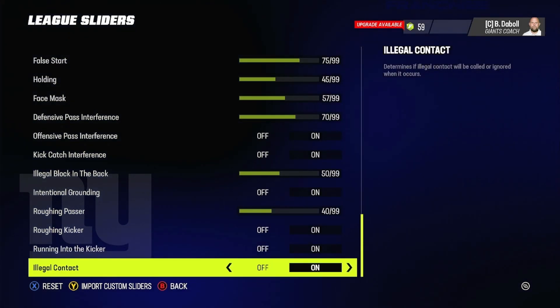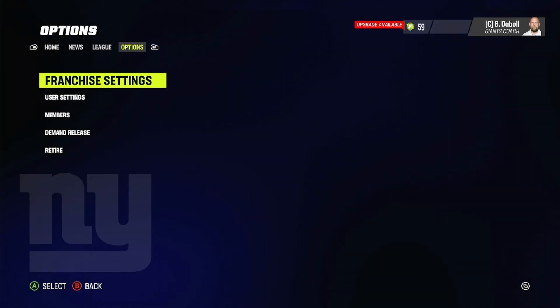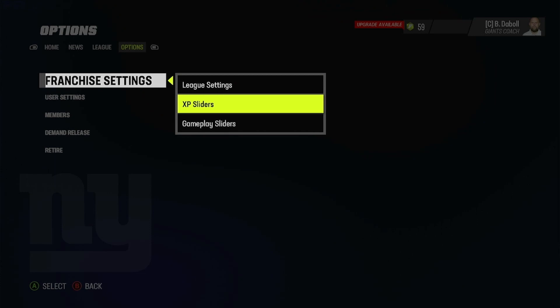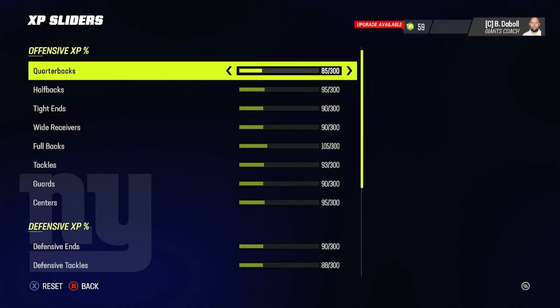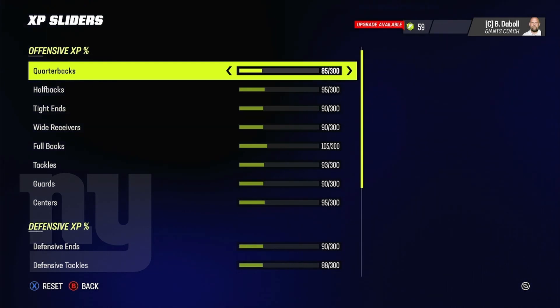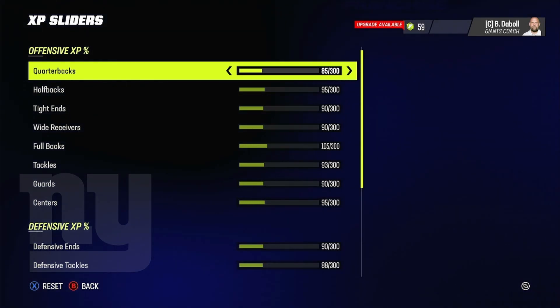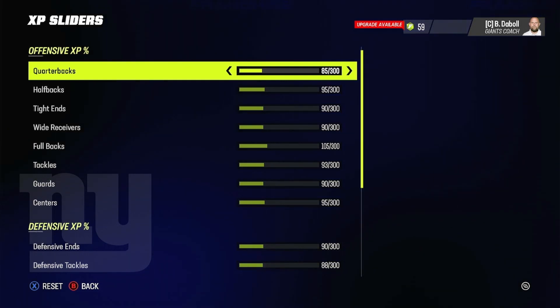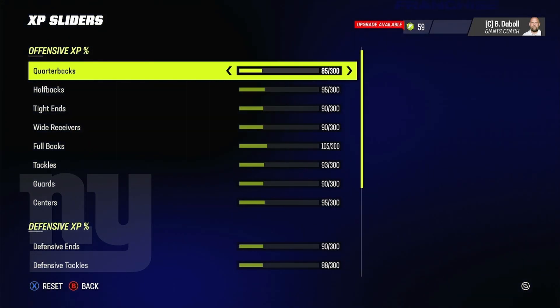That covers the gameplay sliders. Now we're going to go into the XP sliders to show you how to get realistic development out of your players. Go back to franchise settings and select XP sliders. The overall idea is that every position needs to be properly distributed — you don't want a ton of 99 overall wide receivers or quarterbacks. You want a handful of elite, a handful of superstar, and then star and normal dev players. For quarterbacks, I have XP at 85 — it'll take three to four years to get a player from 75 up to the 95 to 99 range.